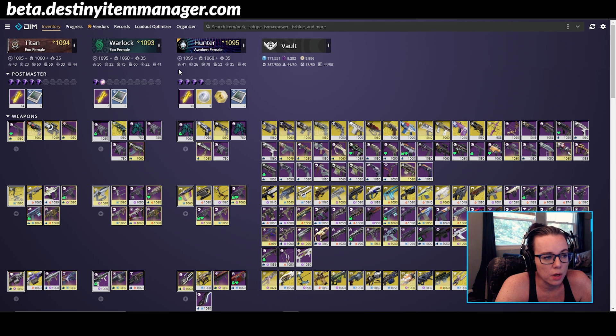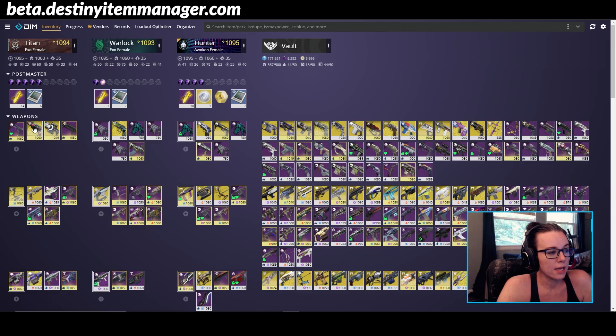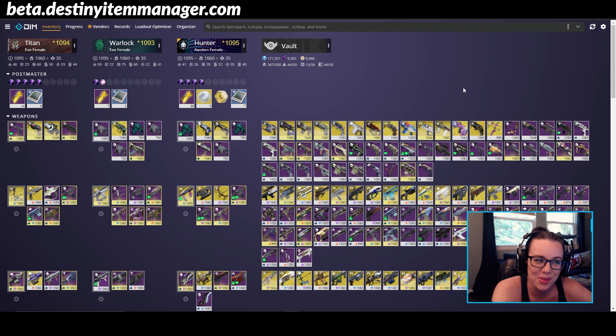As far as an overview of Destiny Item Manager, obviously you're going to see your three characters here, your entire vault. It's going to show you all of your gear, weapons, armor. And if we go back up to the top, it's also going to show your postmaster. If there's anything in your postmaster that you can pull into your character, you can actually do that straight from DIM. So that's a really helpful tip, even though it doesn't really help with our organization, but there's a tip for you guys.